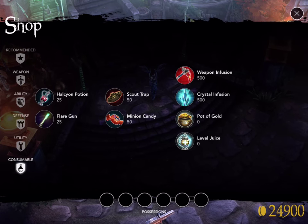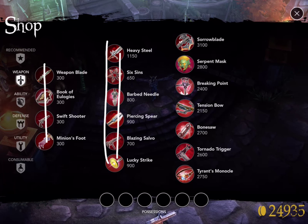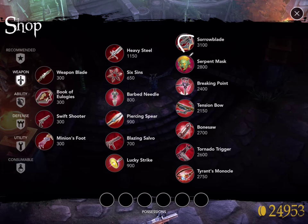When you go into the shop and you want to start deciding what to buy, and you want to start working towards an end-line item — these are referred to as tier 1, these are tier 2, and these are end-line or what we would call tier 3. So when you're picking out, let's say I want to buy Sorrow Blade — that's the first thing I want to get in this game — there is a specific way you should go about buying it.